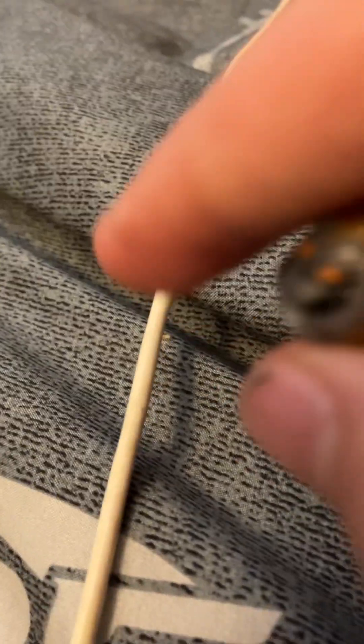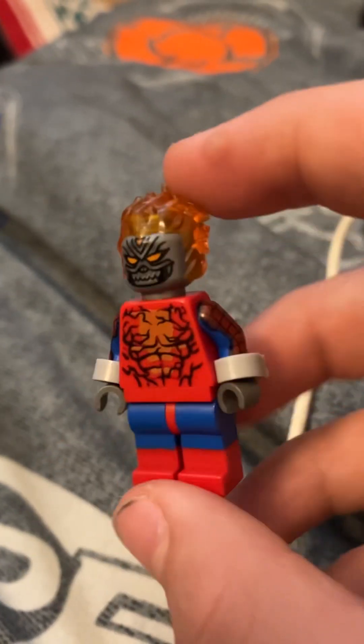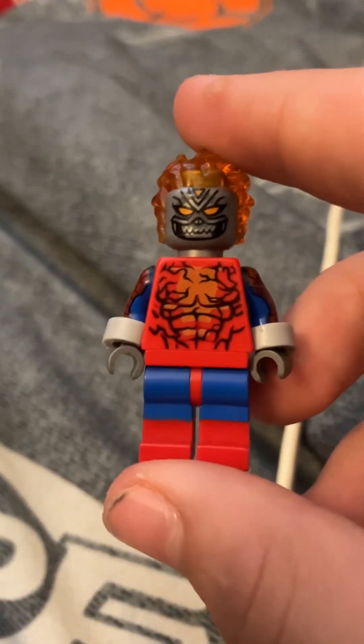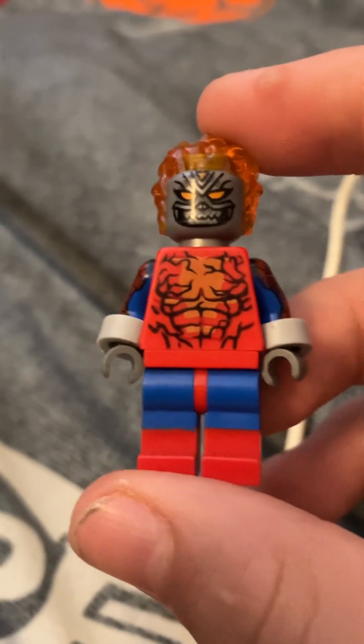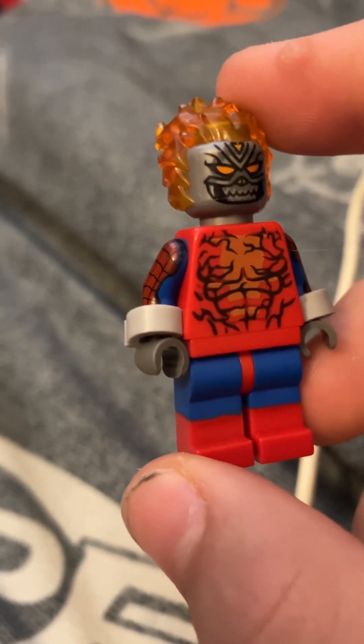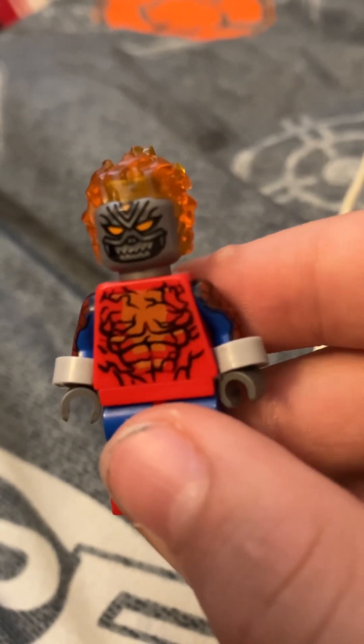Then we're just going to use the second Ghost Rider head — you can really use any one, this is just the only one I have so I kind of have to use this one. Ghost Rider got bit by the spider while in human form, giving him spider abilities and altering his form. This is in fact Peter Parker, and I don't have a head for when he's not in human form, so I used a Carnage head — it was like a spider alteration that wasn't natural, so that's why he looks like this. He's basically the Spider-Rider.